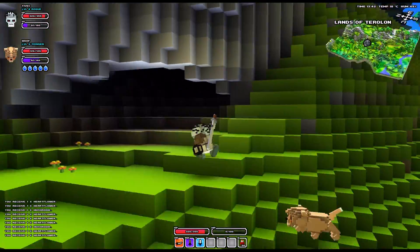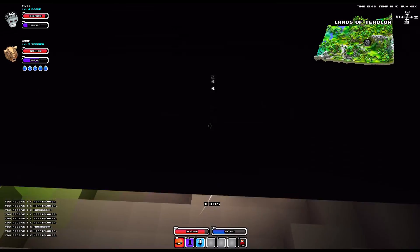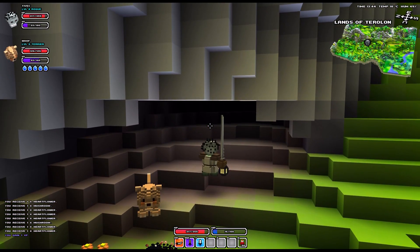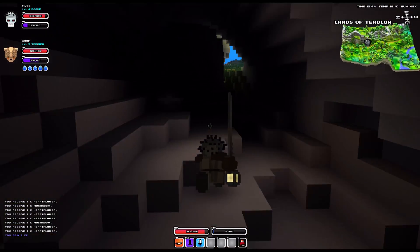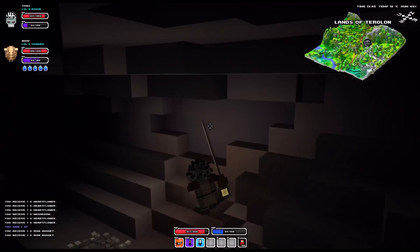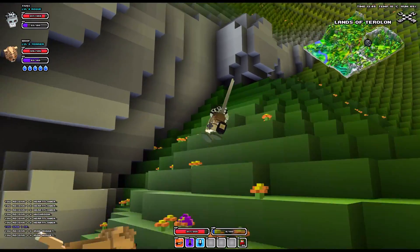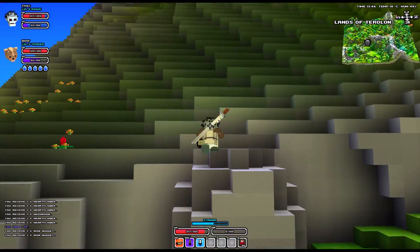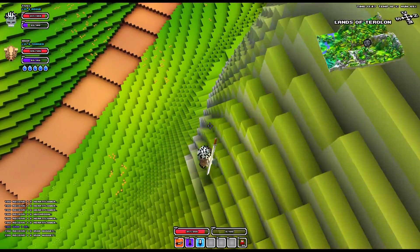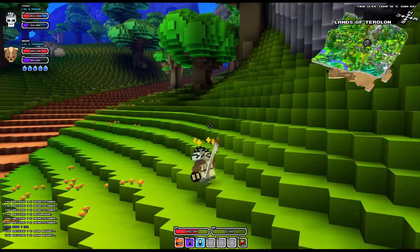There is a cave here. Caves can have items — also, they have bats. The sound volume was fairly loud, let me lower my own volume. Oh, iron deposit! Two iron nuggets. That was really cheap. I don't suppose you can dig through these? Nope. I need to be more careful — and I fall again.